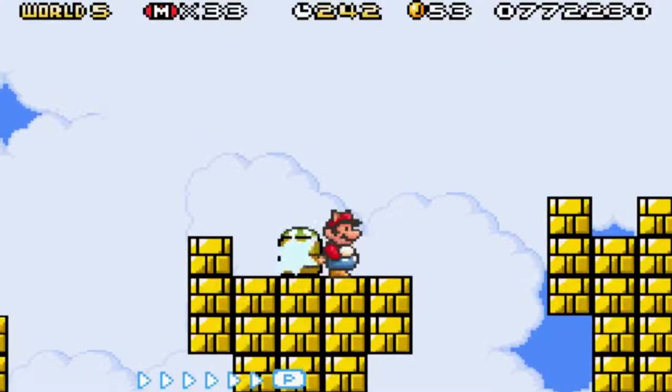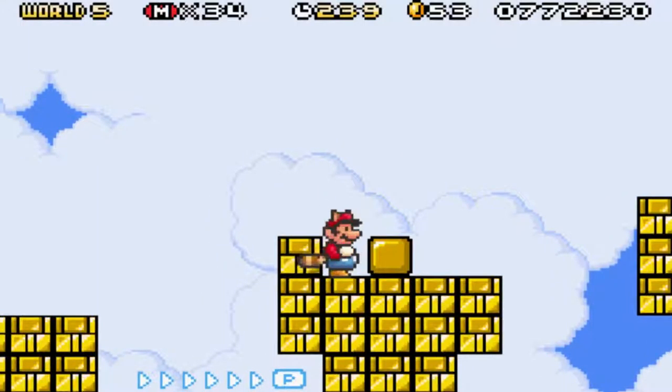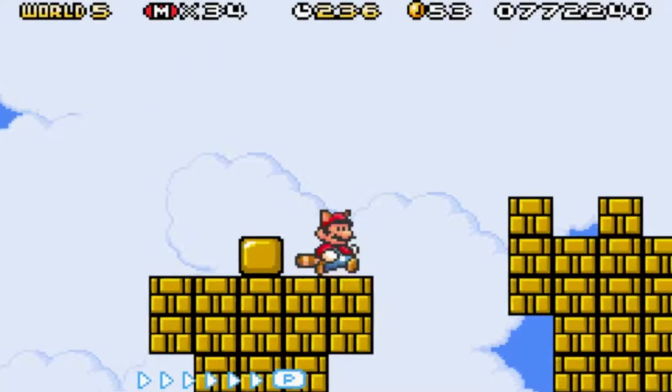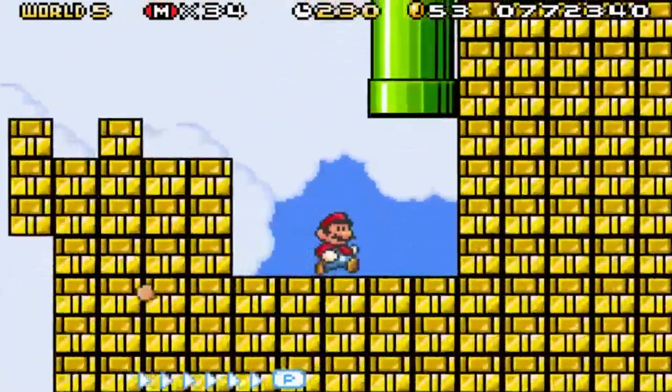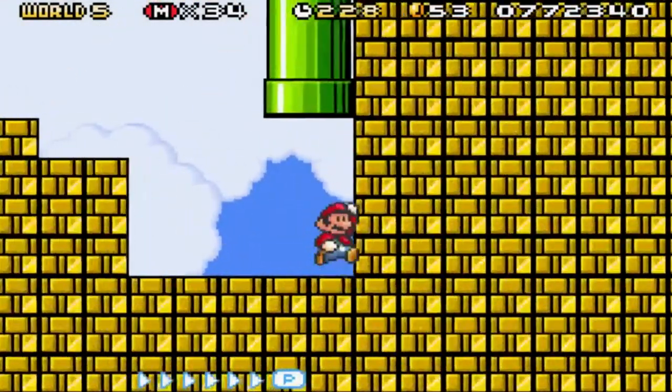And then that mini-goomba is back from World 2. And there's a 1-up right there, actually. So that's pretty cool, nice to pick up. No! I got hit. And then these blocks right here — multiple coin blocks right here, this whole line, I think.